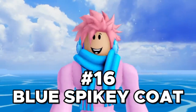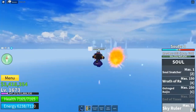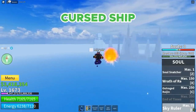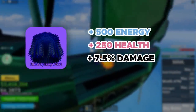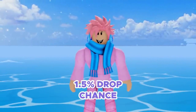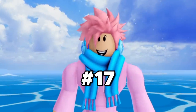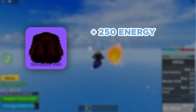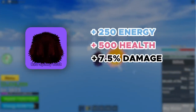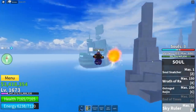Moving on, we got the Blue Spiky Coat. It's a rare accessory that can be obtained after defeating the Cursed Captain boss, who has a 1-in-3 chance of spawning every night on the Cursed Ship in the Second Sea. This accessory grants the user 500 extra energy, plus 250 health, and plus 7.5% overall damage. But you only have a 1.5% chance of getting it dropped, so you're gonna have to grind this boss a lot. Next, the Red Spiky Coat is obtained the same way from the Cursed Captain boss. It gives you plus 250 energy, plus 500 health, and plus 7.5% damage, but with a 2.5% drop chance, so it's slightly easier to get than the Blue Spiky Coat.